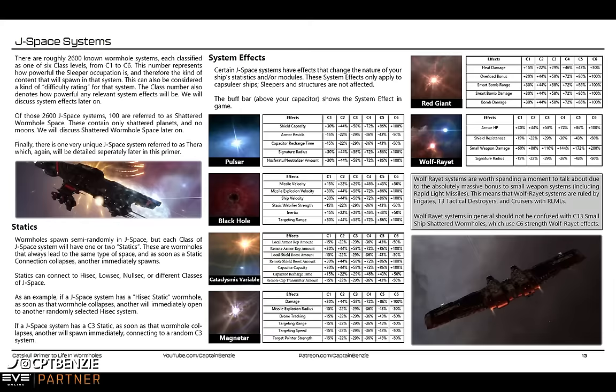Because a C13 is essentially a C3 system with C6 effects, we're going to be seeing things like solar cells and fortification frontier strongholds — sites that normally you would take a Tech 3 cruiser through. But because of the Wolf-Rayet bonuses of the C13, you are actually able to run those sites and survive, doing them in good time using frigates and destroyers. I've done it in Confessors and even in a Wolf. The Wolf's a little bit slower but it does remarkably well in a C13. Remember it is only small ships that can enter — frigates, destroyers, and certain cruisers.